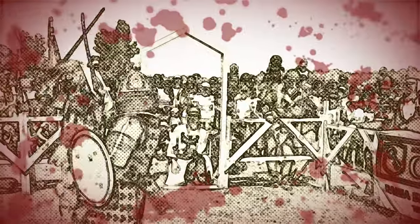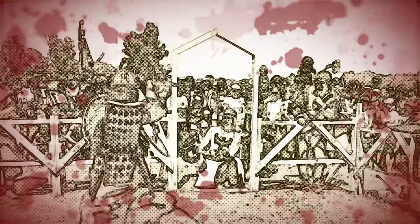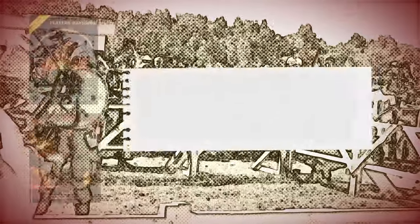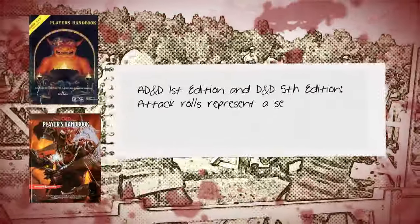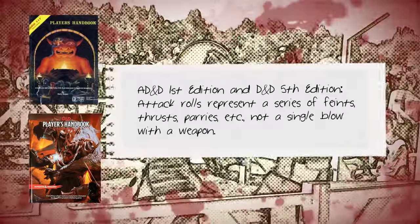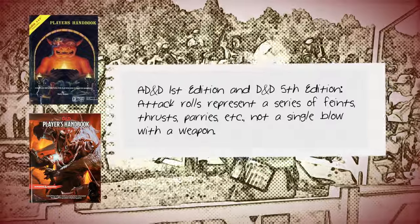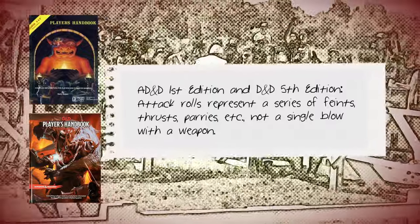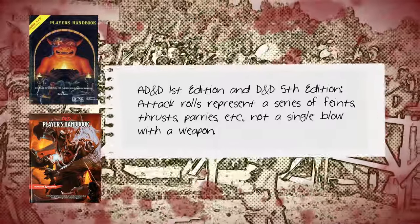First, we need to consider what defines an attack within each game — that is, when you are rolling dice to see if you successfully damage a foe, what is that dice roll representing? In AD&D and 5e, an attack roll made by rolling a 20-sided dice represents a number of feints and manoeuvres aimed to reduce a target's ability to stay in the fight. The attack roll does not refer to a single blow with a weapon, and a resultant hit does not mean that a combatant has been injured.